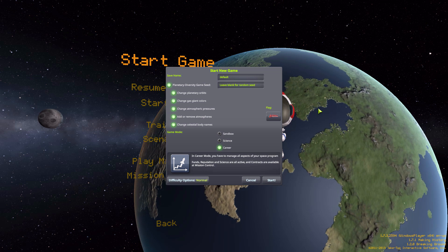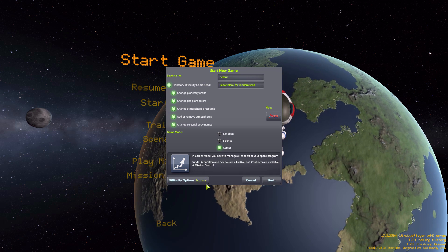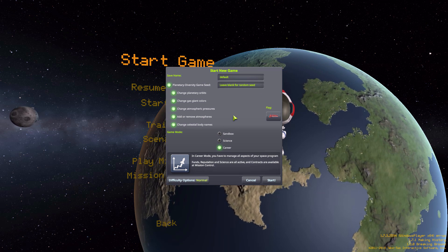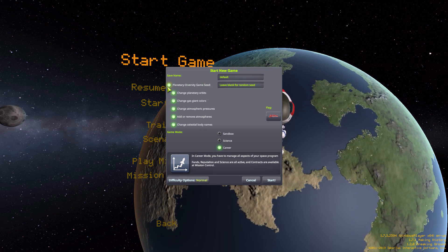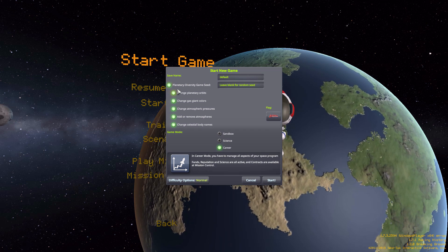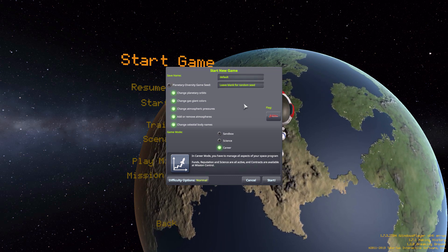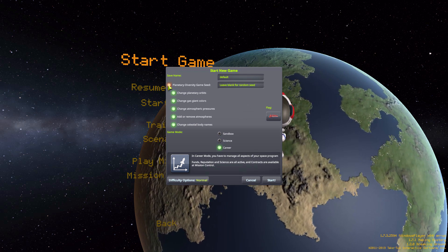In the Start New Game UI you'll notice quite a few more options to play around with. Probably the most important is the Planetary Diversity game seed toggle. This button basically determines if the mod functions or not — with it on it will create that new unique solar system, and with it off it will create the same old Kerbal solar system we've always had.